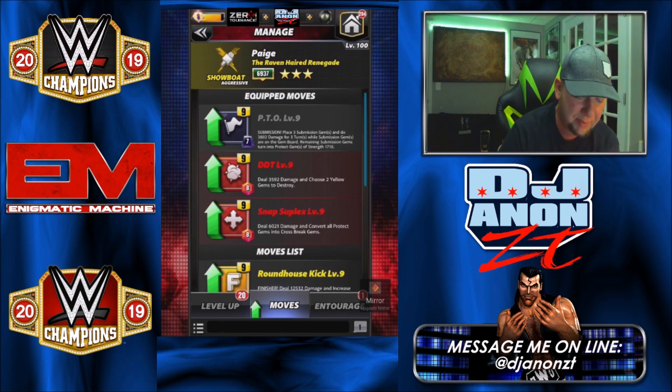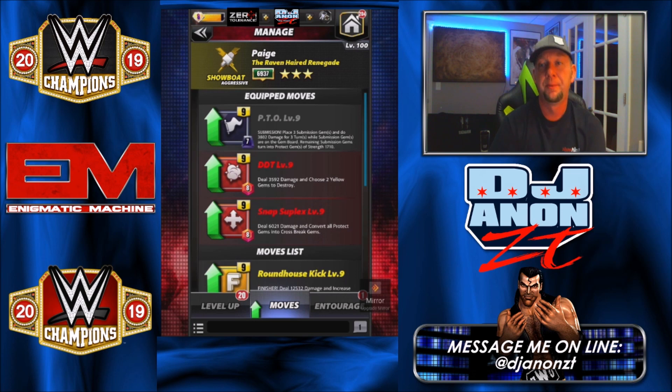First move set: the black submission PTO places three submission gems and does 3,802 damage for three turns. While submission gems are on the board, remaining submission gems turn into protecting gems of strength 1,710. Then we're running double red moves — the DDT at eight charge deals 3,592 damage and lets you choose two yellow gems to destroy. The Snap Suplex at eight charge deals 6,000 damage and converts all protect gems into cross break gems.